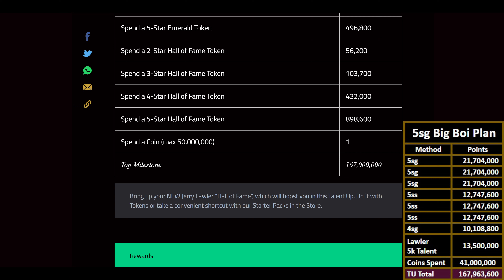Next is the big boy plan — for the person who decided to go big and level up a bunch of five-star golds. You've got three five-star golds, two five-star silvers, three five-star silvers, and one four-star gold. Not a lot of moves needed. Lawler at 13, 5k talent gives 13.5 million, and 41 million coins spent getting those five-star golds.